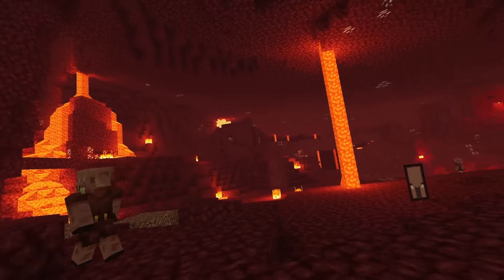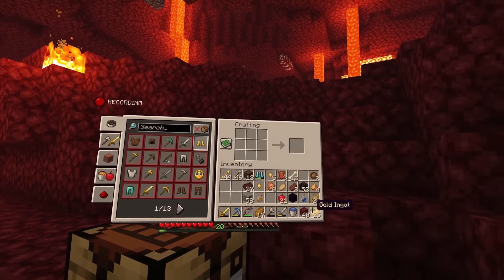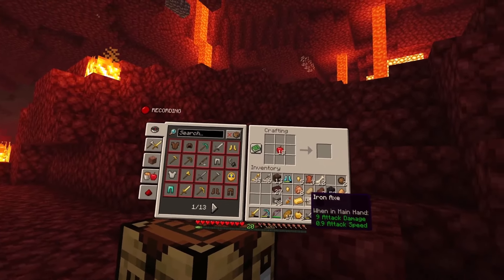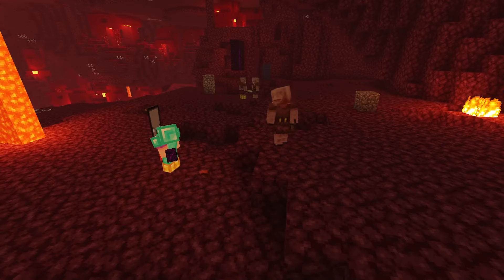We have 25 more nuggets — we're gonna use these for golden apples. I could do with four golden apples. As long as I'm not stupid I don't think we'll need that much more. Let's take it into the nether one more time. This is probably gonna be the last time I ever come here.